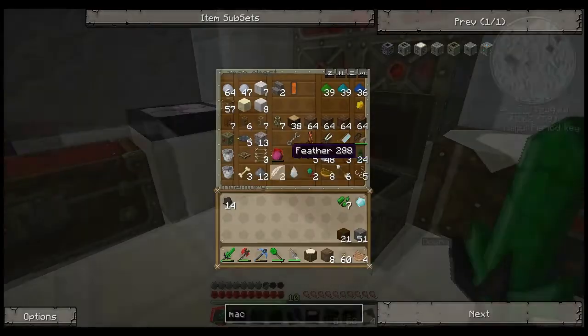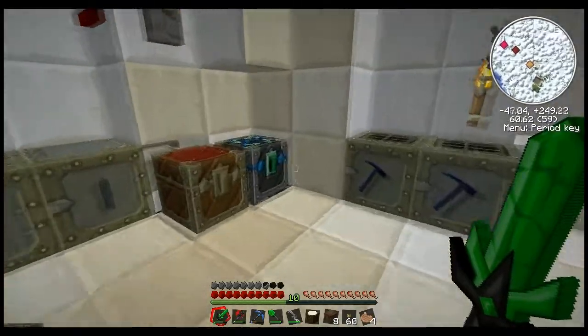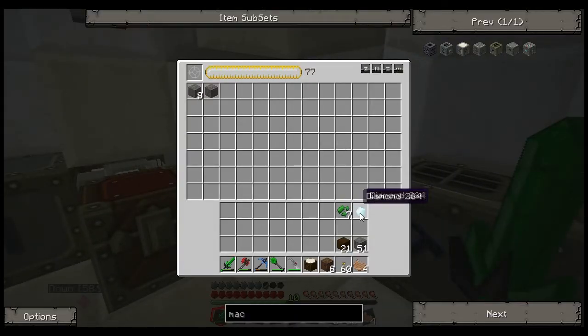So let's put our coal up somewhere - right here is fine. For this I'm going to need a couple of diamonds - one, two, one more. Yeah, I need a couple of diamonds.